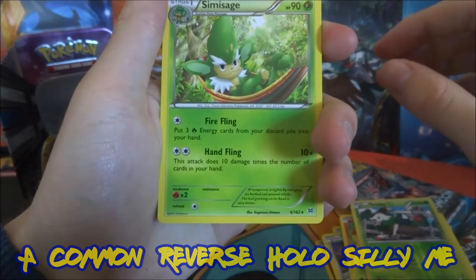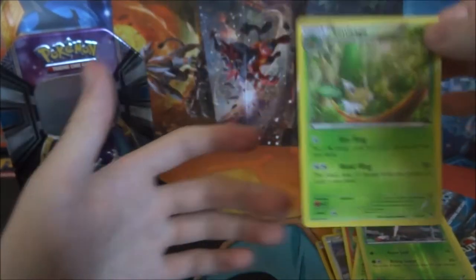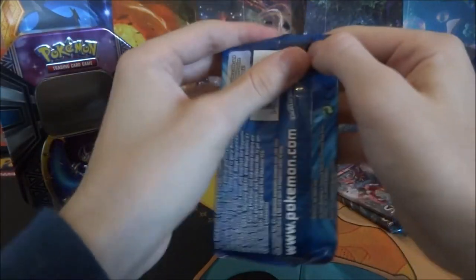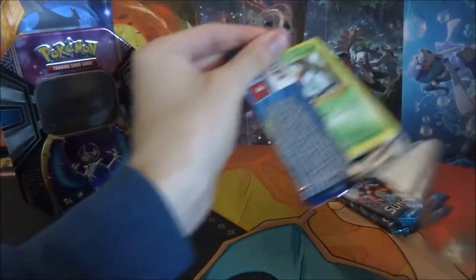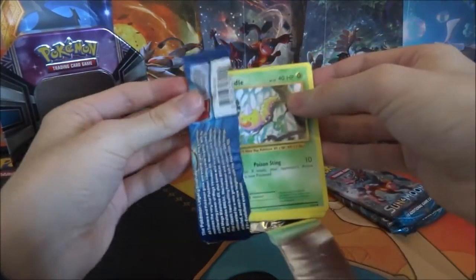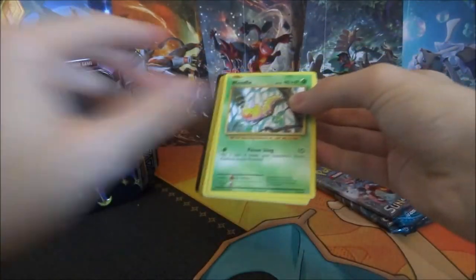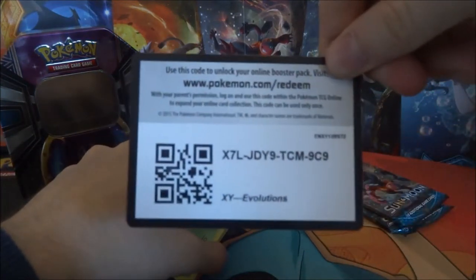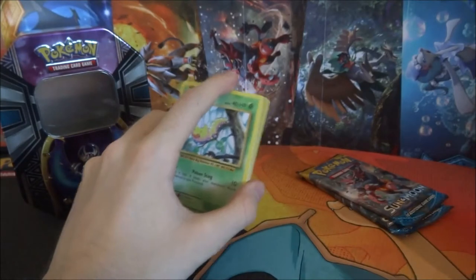And the rare is Simisage. Okay, next pack we're going to open is the Evolutions pack. That pack was nice and easy to open. Code card — let me know what you get down below.